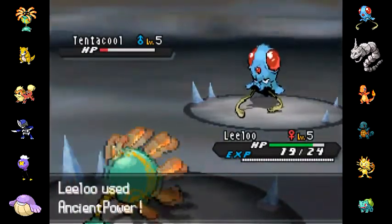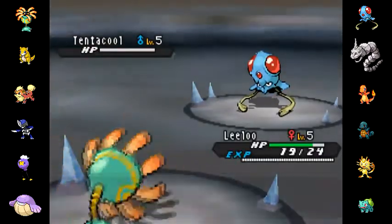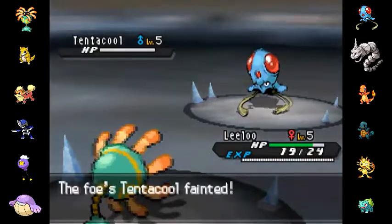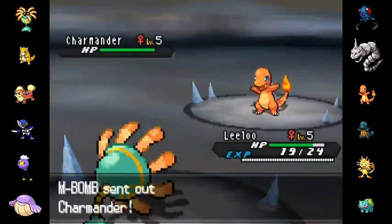I thought I'd be able to take him out, but it turns out I don't. I go for another Ancient Power and I am going to take out his Tentacool now, and I'm going to get the 5x stat raise on all of my stats — so that's amazing.